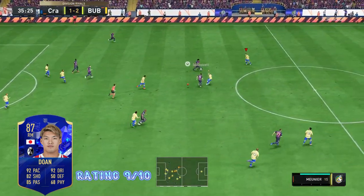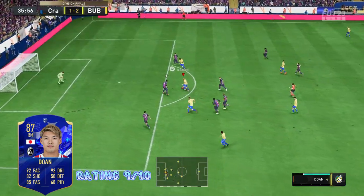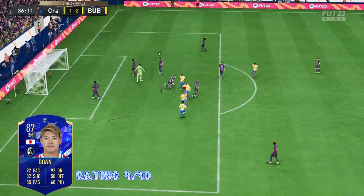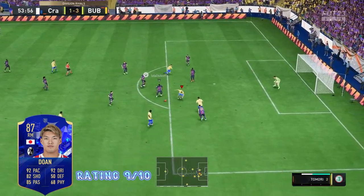In the 35th minute, Doan goes ahead and completes his hat trick for the game. My opponent tries to do a rainbow flick in the middle of the pitch, but again some fantastic dribbling and another fantastic finish. In conclusion, his pace, dribbling, and finishing are the three main positives that come with this card.